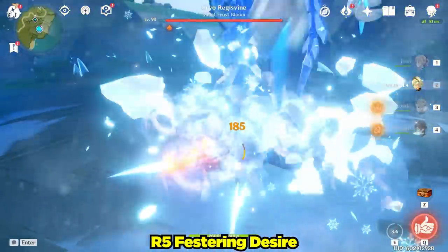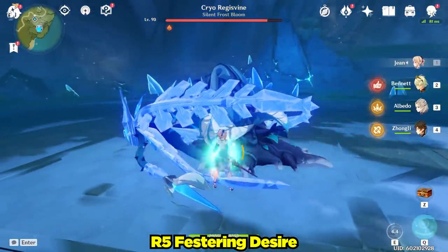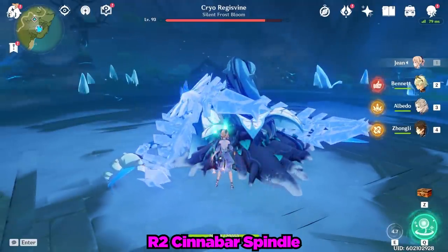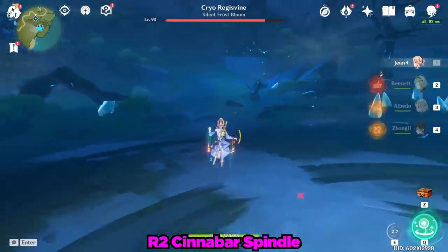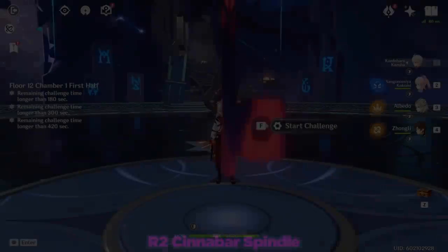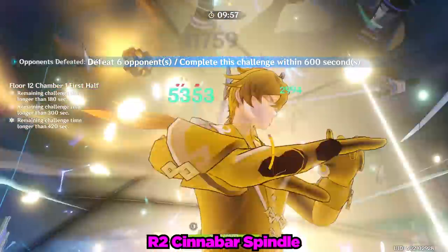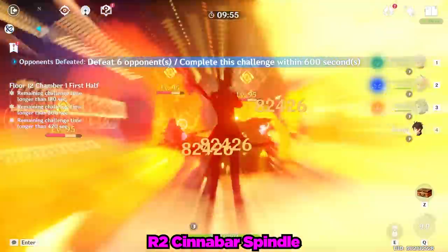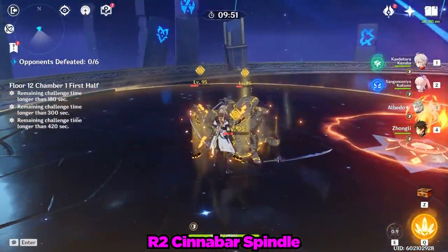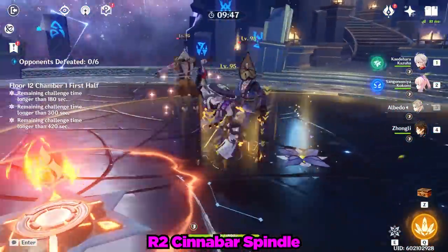Now let's quickly talk about the Cinnabar Spindle on other characters. This weapon is literally practically useless on all of them. The bonus damage it adds is minuscule on characters that do not build defense — which is all of the other sword characters in the game. However, the Cinnabar Spindle is literally the best-in-slot option for Albedo's off-field blossom damage. Since this is a free-to-play 4-star event weapon, miHoYo is clearly trying to get people to pull on Albedo by providing us all with his best weapon for free.